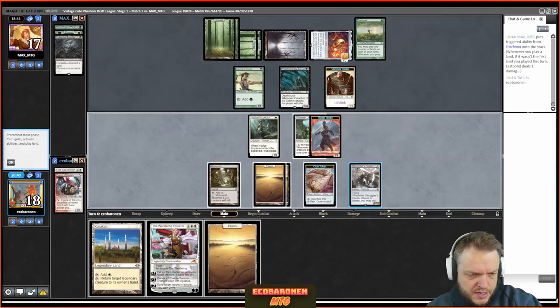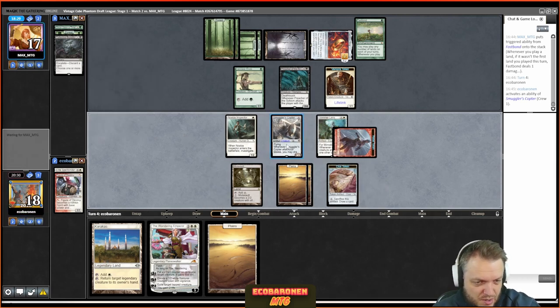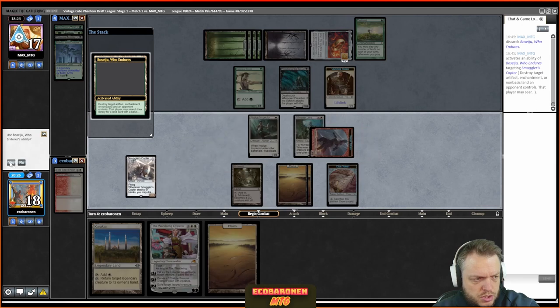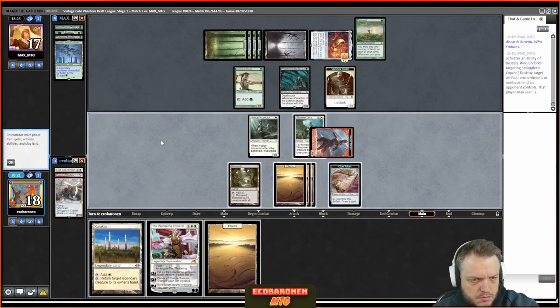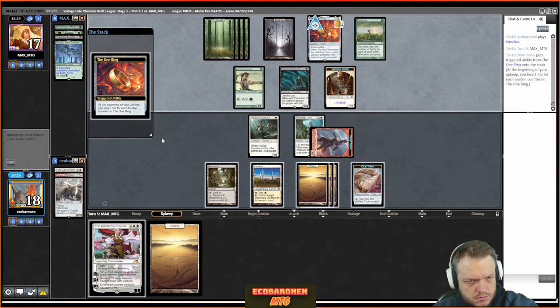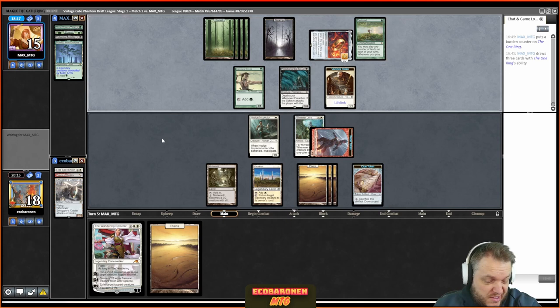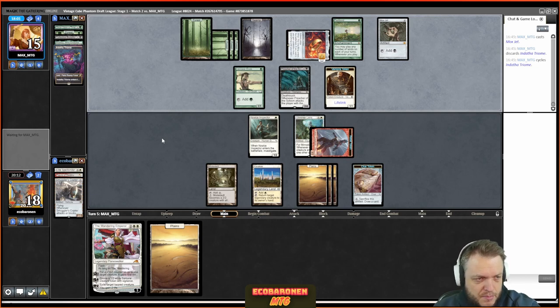I'll attack with only the Copter to try to tempo the opponent out of the air. I have to pass. The opponent attacks with the Preacher — I'm killing it with the Wandering Emperor. But this is a problem: the opponent is drawing a lot of cards. I can't complain; I'm not scared of cycling. The opponent has some lifelinkers from the vampires — suicide attacking those isn't the most exciting thing but it is viable if you just want to stay alive.